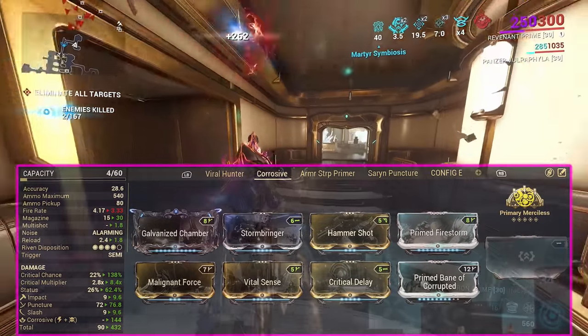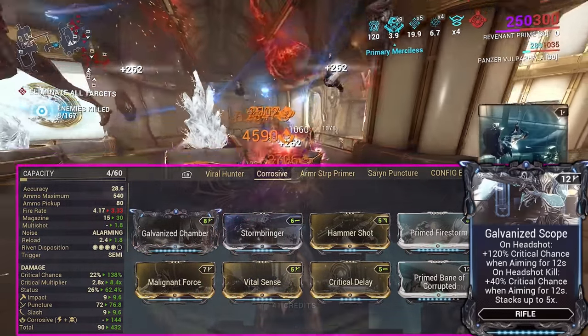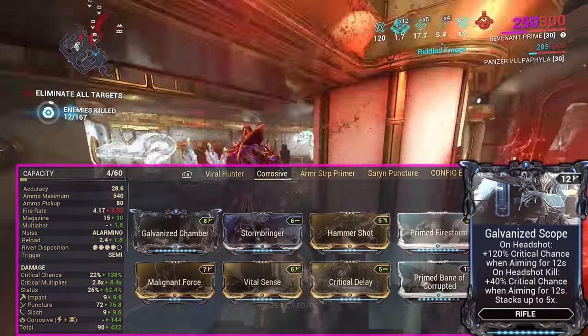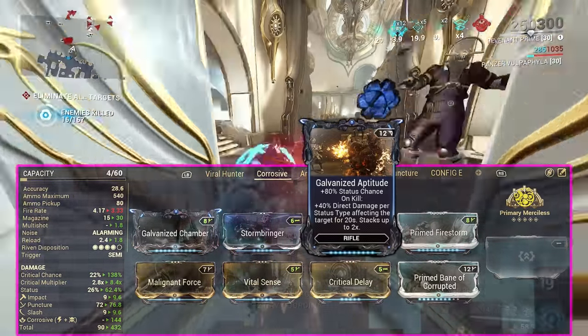The Kurosaki slash raw damage build is self-explanatory. You could throw on Galvanized Scope if you don't want to use a bane mod, and if you don't have Hammer Shot you could use Galvanized Aptitude.